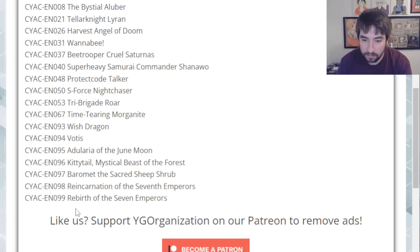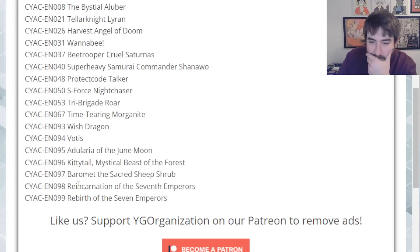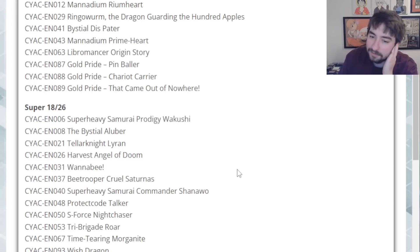Wish Dragon, Votus — all those OCG imports I believe also end up as Supers as well. Keep in mind there are about 8 Supers missing here, 5 Ultras missing, as well as a Secret Rare to round those out. But at least giving you a heads up. The big win here is Wakushi being a Super — that's going to make this deck and engine actually much more affordable. Essentially if you can just get your hands on Baronne and the Axel Synchro Stardust, the deck should be pretty cheap relatively speaking.